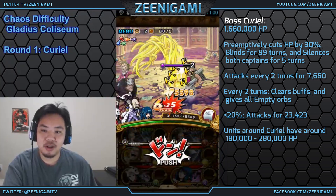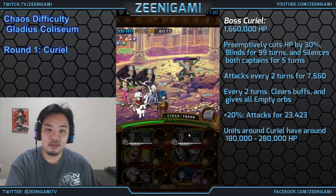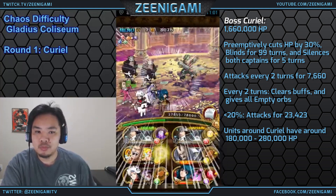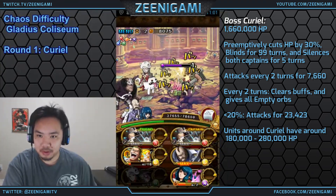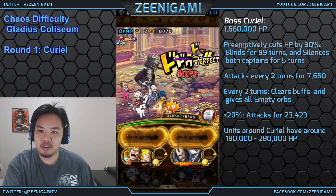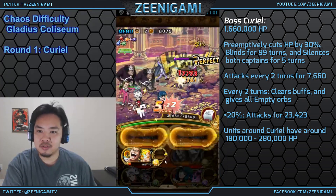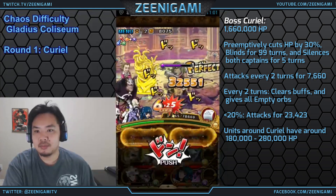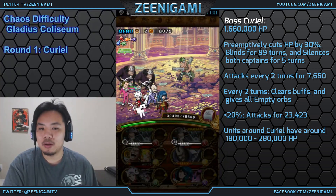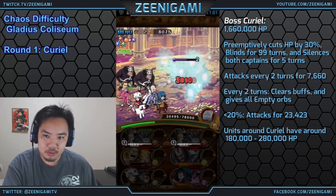Once everyone else around Curiel is dead, we can take our time and just attack him a bunch of times. We have so much health it doesn't really matter. Every other turn, Curiel will give us all empty orbs and also clear our buffs. Whenever we have our specials up, we're going to wait until he gives us empty orbs, then use Kuma, use Momonga, and kill him on that turn.